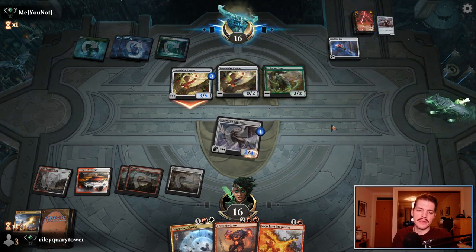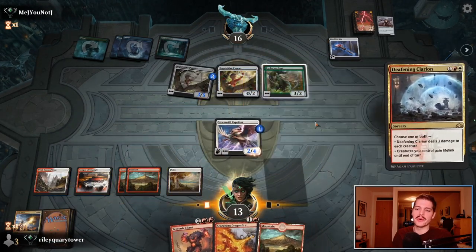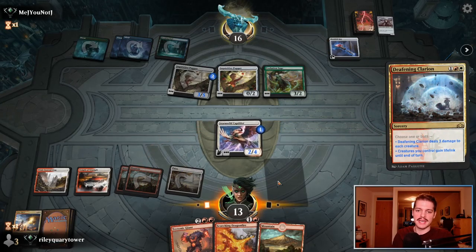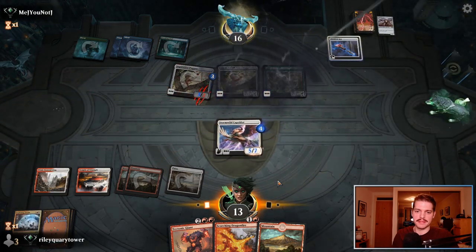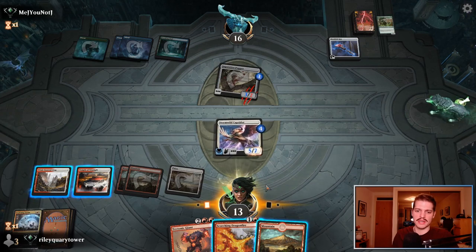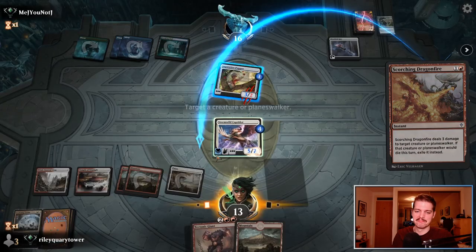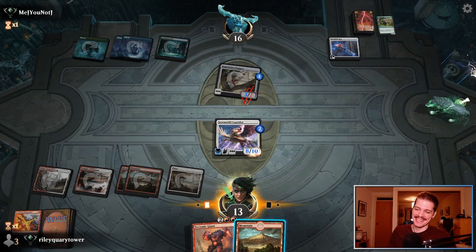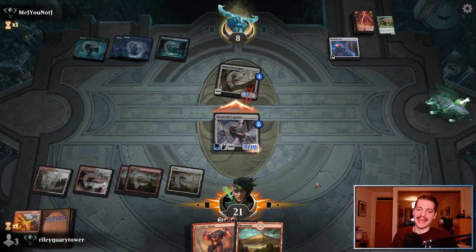It's not quite the Deafening Clarion I hoped for, but it's probably the Deafening Clarion I deserve. We go Deafening Clarion, attack for five lifelink. Exiling the Inquisitive Puppet doesn't really do anything there. Do we just get rid of that one as well just for the rub-ins? We can also Scorching Dragonfire the Stormwild Caprador to make it even bigger. Attack for eight lifelink. Most of the time with these Scorching Dragonfires, I just want to cast them at our own creature.